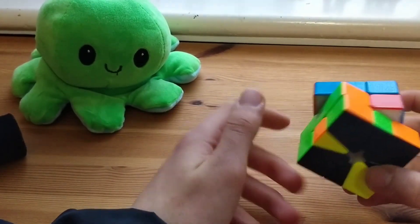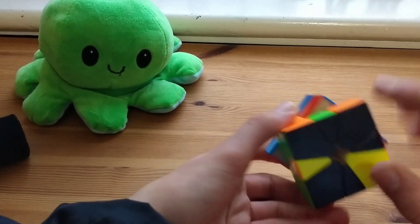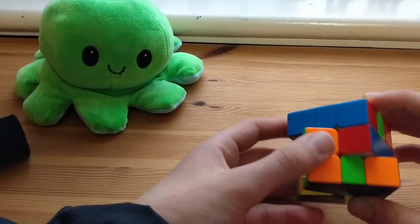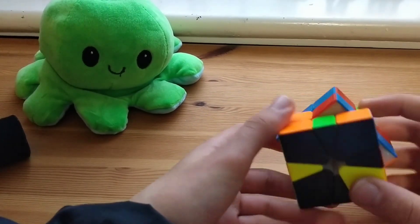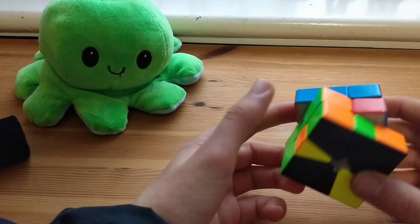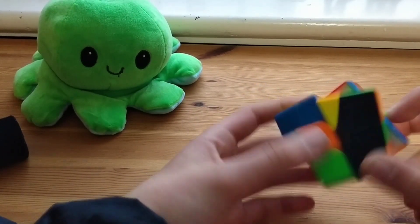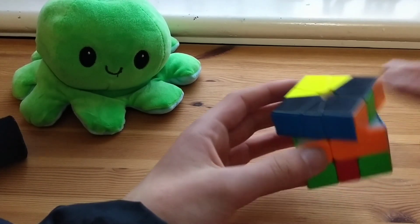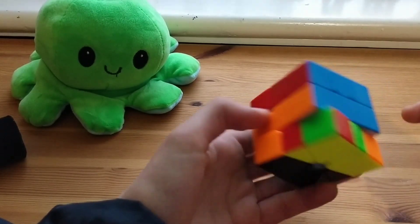If you have the same corner pair and edge in the front, or the edge anywhere in the bottom layer, you can move it up to the top and then do an M2 — and that's not terrible. But depending on the orientation, it might be better to slice up the pseudo pair and then solve that from there.